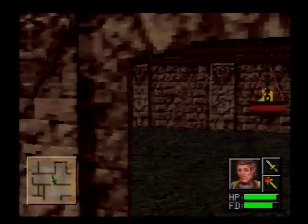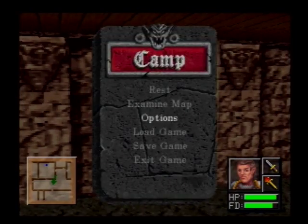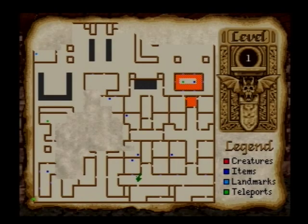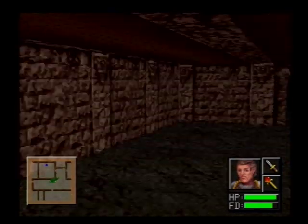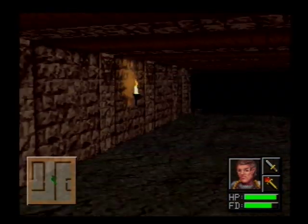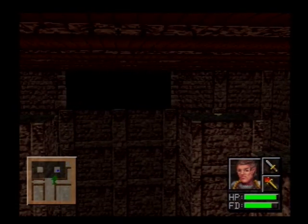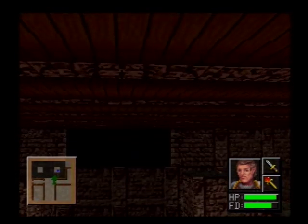This is starting to look a little familiar. They don't have a very large tile set. This is the hall you started off in. So I need to go over there. It's a big unexplored blob in the middle because it's a big old acid pit in the middle.